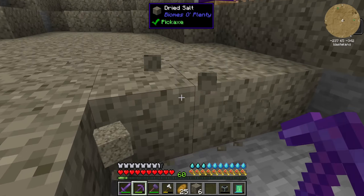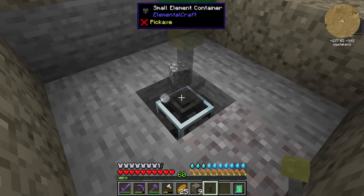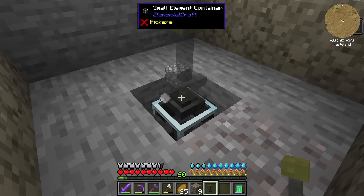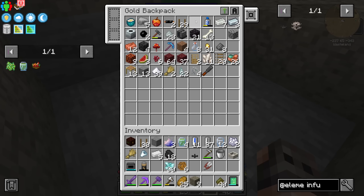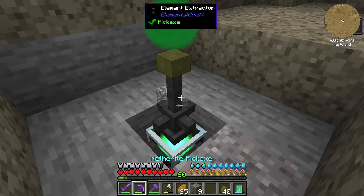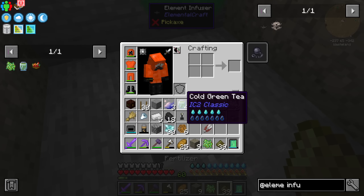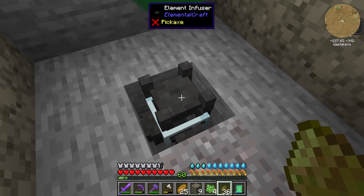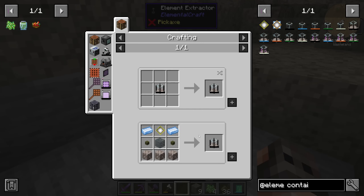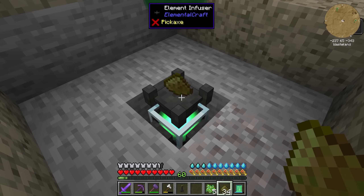This is the only green node I found, so we must be careful not to destroy it. We put the container here, then the extractor — and yes, we're getting essence. We have some fertilizer and the container fills up fast. Now we use the infuser to infuse the fertilizer and get floral fertilizer. It consumes a bit and you get four at a time. We could make a bigger container but that requires more Elemental Craft. I'll grab a few and meet you back at the base.